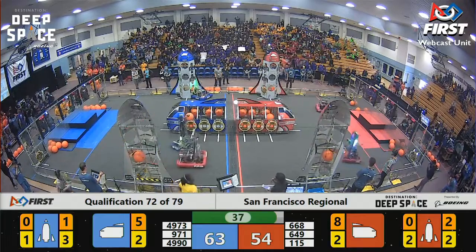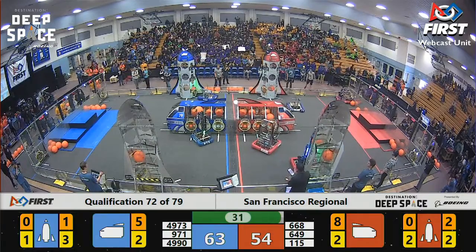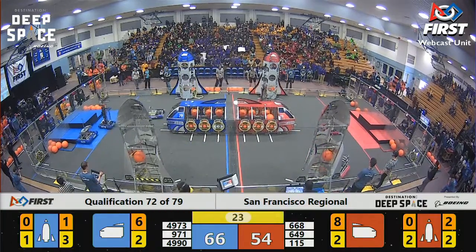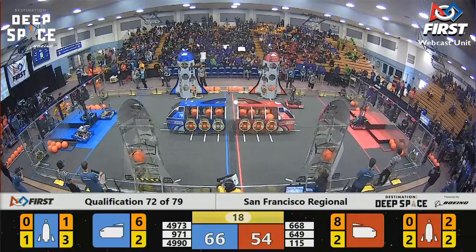9-71 just can't do anything at the Blue Alliance rocket ship. Team 668, the team out of San Jose, blocking them to the best of their abilities. Blue Alliance with the lead, a little over 10 points as we are now in the endgame period.